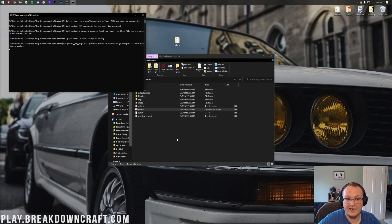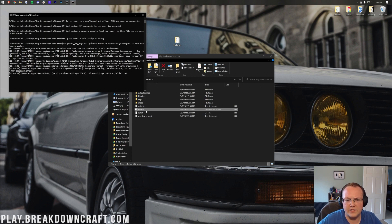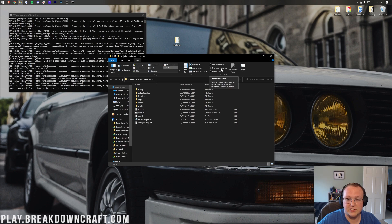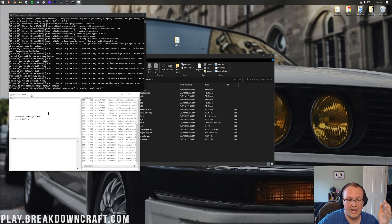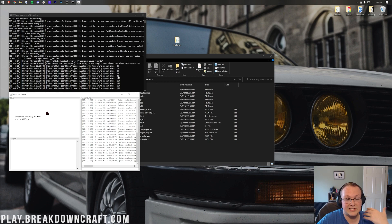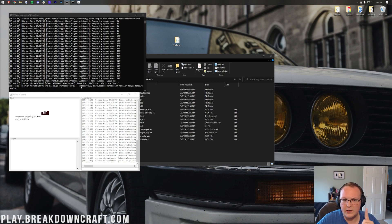Now double-click the run.bat file again, and this time your Minecraft server is going to start. By the way, that's how you start your Minecraft server every time — just double-click on that run.bat file. It may just be called Run for you; if you want the .bat extension to show, go to View in the file explorer window and make sure File Name Extensions is checked. Our server is now started. It opens up a GUI manager, and once you see Done in the console, you can join your server. Let's do that just to confirm it's working.